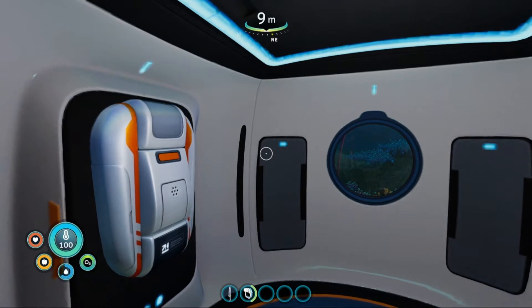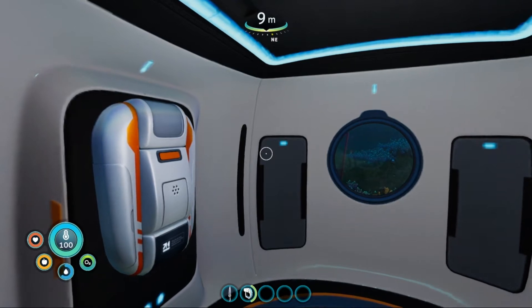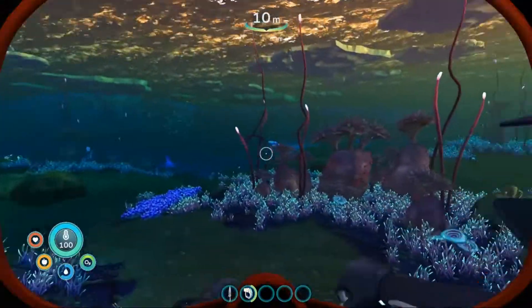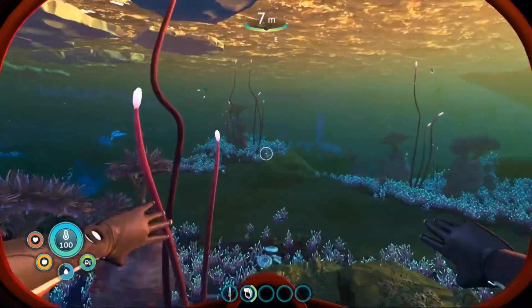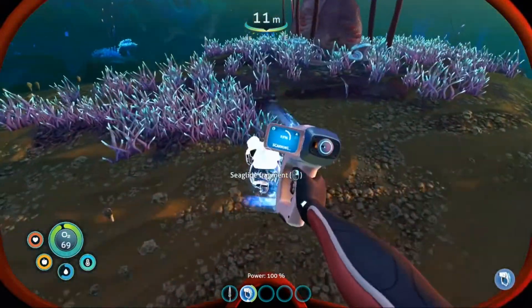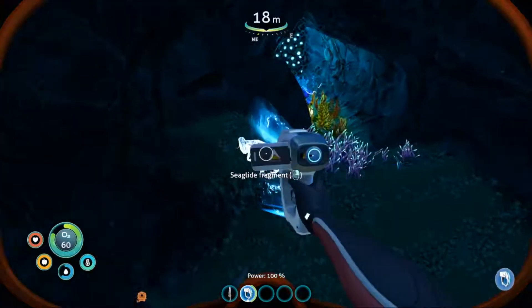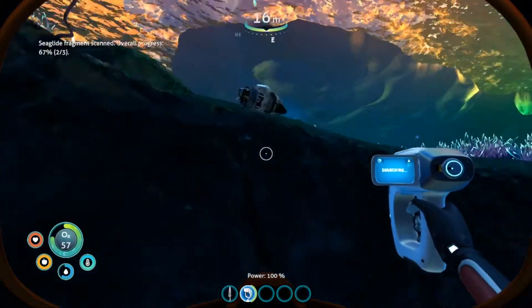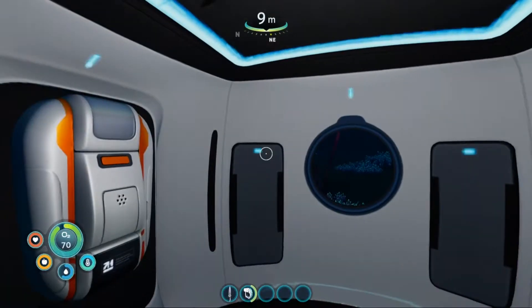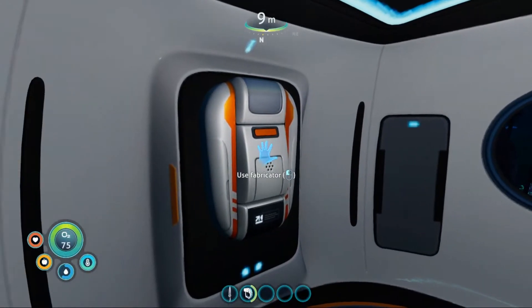First off, let's make the sea glider. We need to head out and find the three sea glider fragments. Thankfully the fragments are nearby. Now that we've got the three fragments, we can make the sea glider.